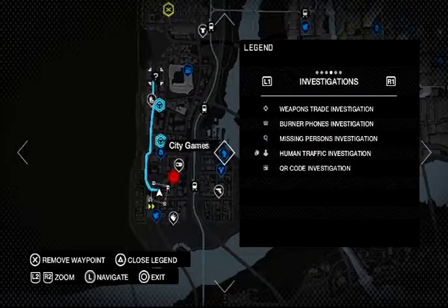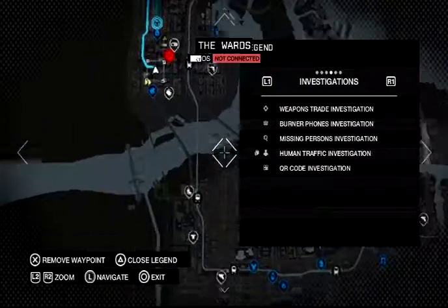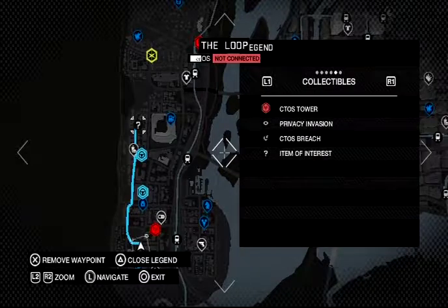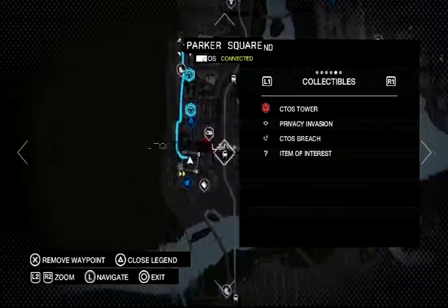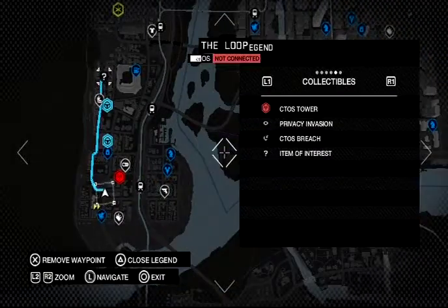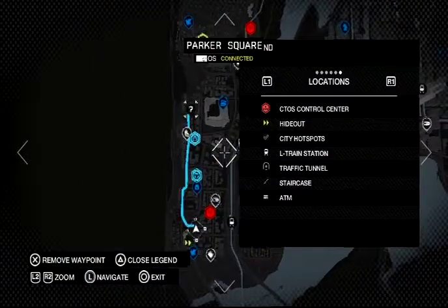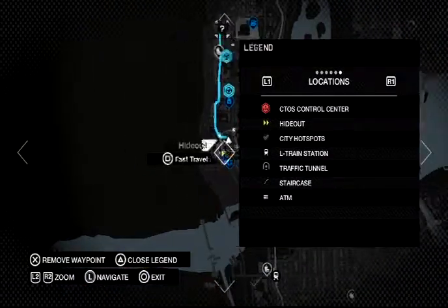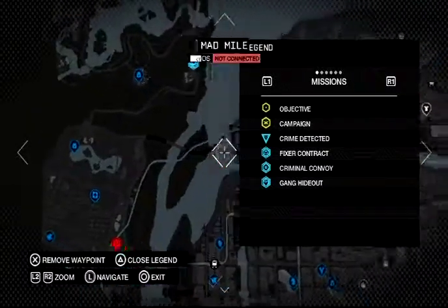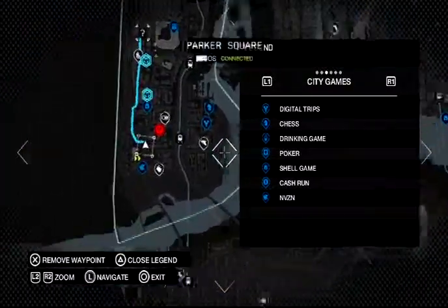Anything else? Investigations — human trafficking. See if I can unlock these other places if I can get across a bridge later. Don't worry about that when the time comes. Collectibles. We're going to do the CTOS tower no matter what it looks like. Privacy information — I'll worry about that later. The Loop — yeah, I guess this is Chicago technically. Hideout, so that's the fast travel point. I need to unlock some more fast travel points. Maybe there are other parts of the game I can't get to yet.